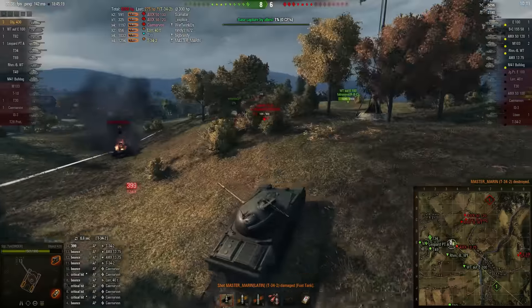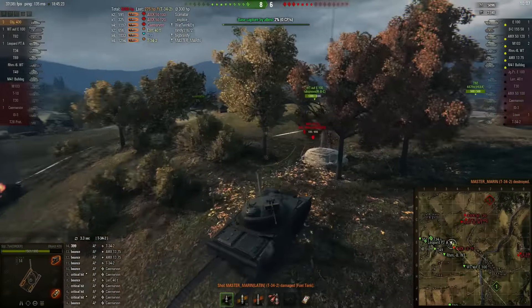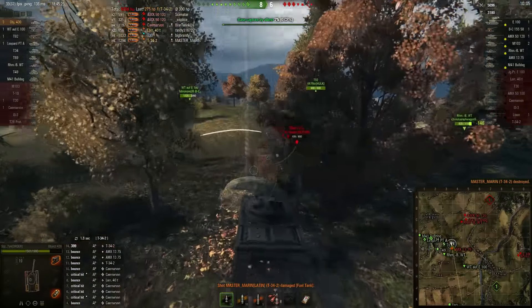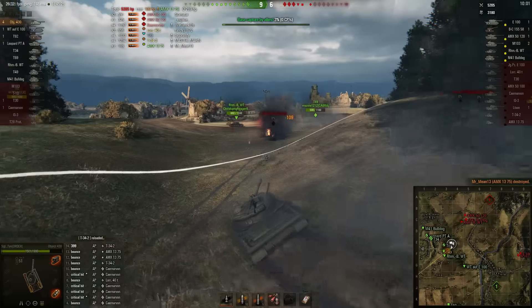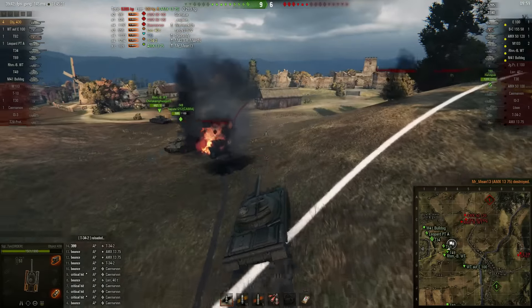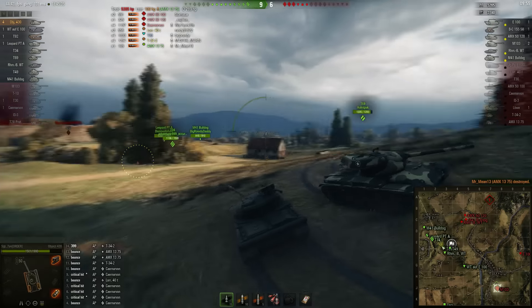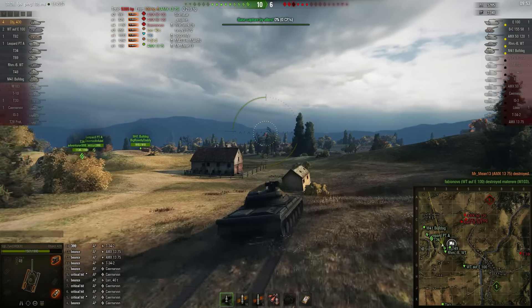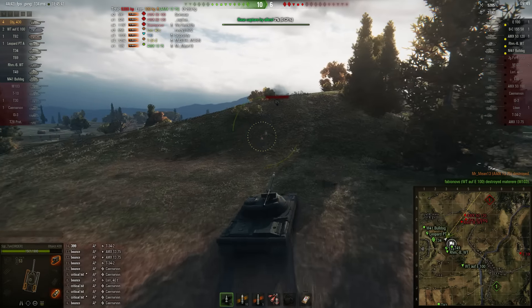3075. Ty risking it a little bit here — he could get shot from the back. Using auto-aim, Ty takes the 1375 out. He could have gotten shot in the ass. M103 gets taken out, and now the enemy team have really no chance of winning this.